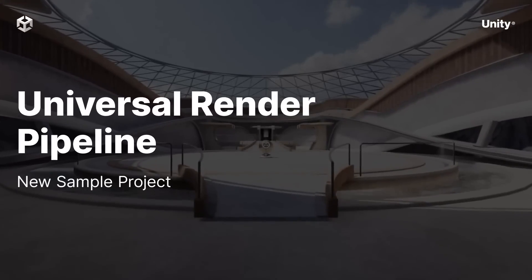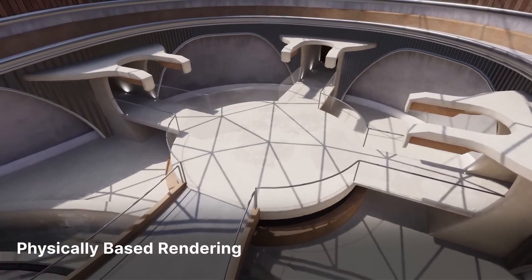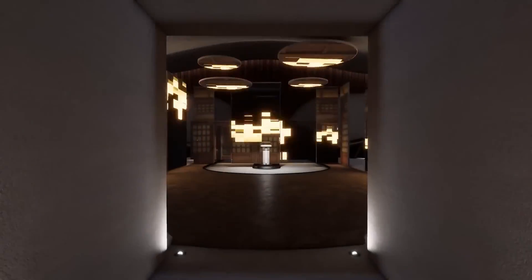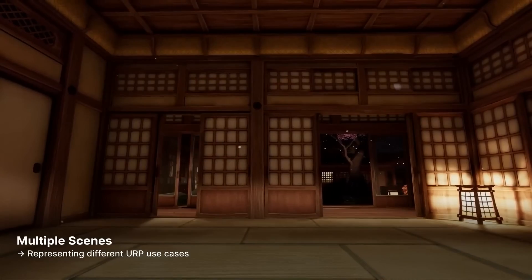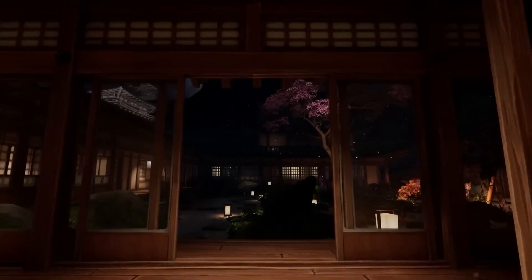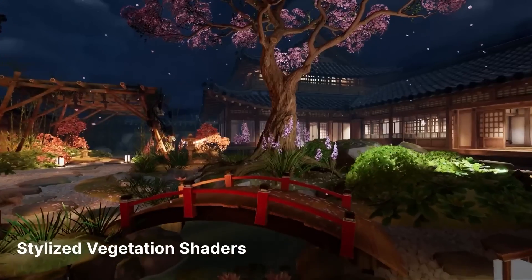Speaking of sample projects, another one discussed during the showcase was the new URP sample scenes. There are actually three different sample scenes that showcase different things that can be done using the Universal Render Pipeline. These are some really cool looking sample projects that will be a good reference for building cool effects and achieving specific looks in our games. This is also coming soon, but I definitely hope to get hands-on with those very soon.